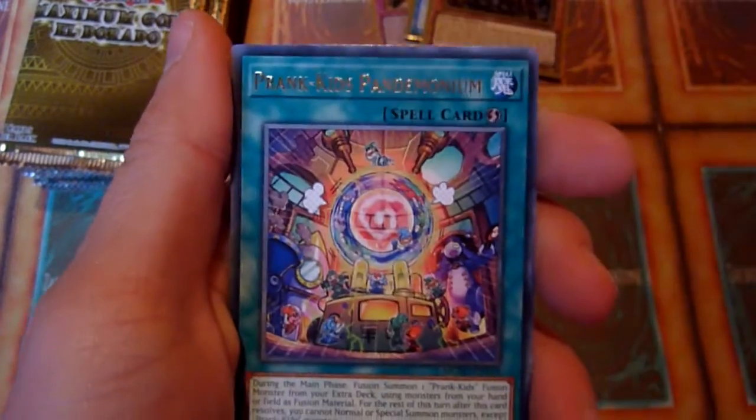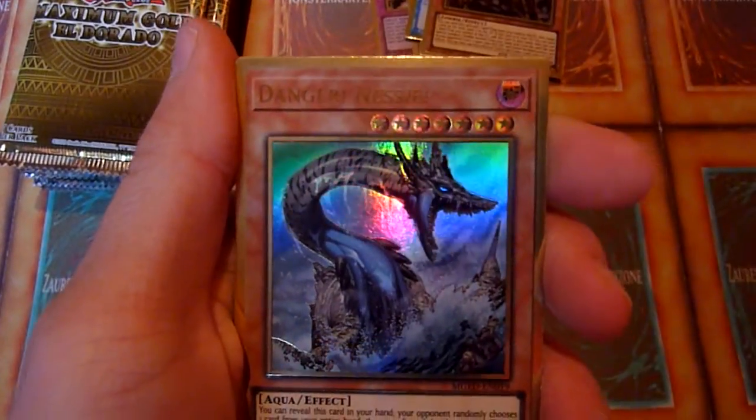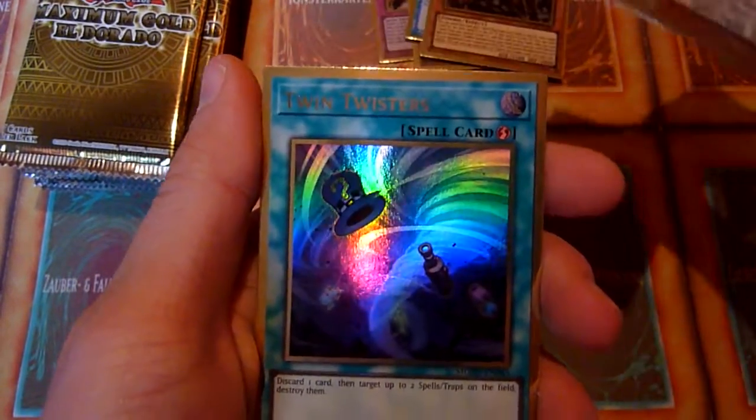Code Talker Inverted, Crankets, Pandemonium, Nessie, and Twin Twisters. Decent pack, I would say.